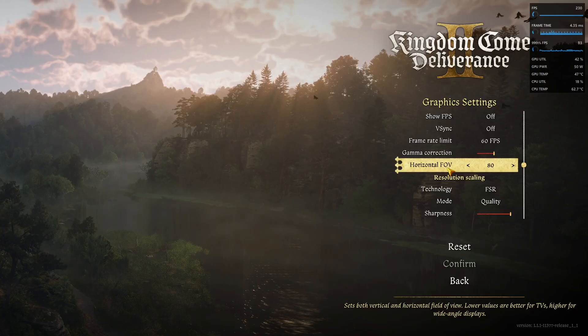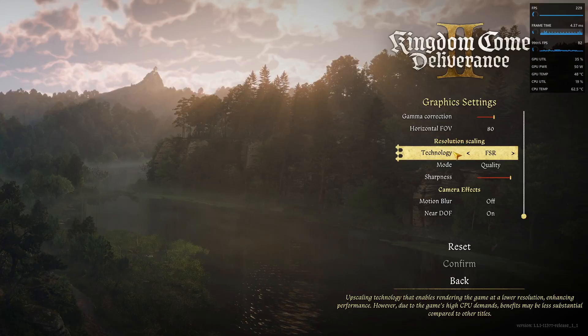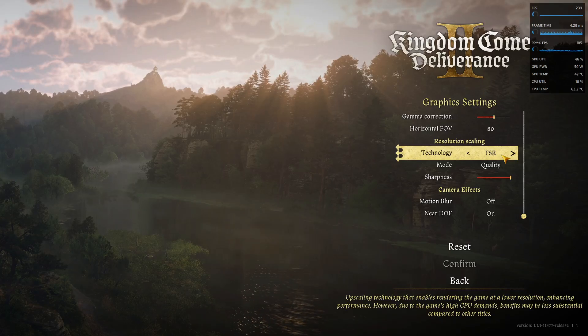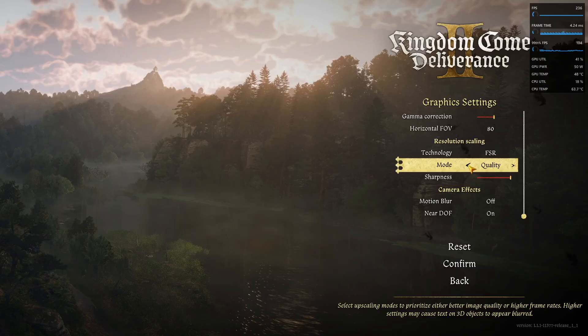The field of view setting is also really important. The lower the value, the lower the FOV will be, and your PC won't have to generate as much of an image — this affects performance a bit. Resolution scaling is an upscaling technology by AMD called FSR. It works pretty well in this game; the blurring is not that noticeable. I set it to Quality mode, but you can experiment with Balanced or Performance mode.